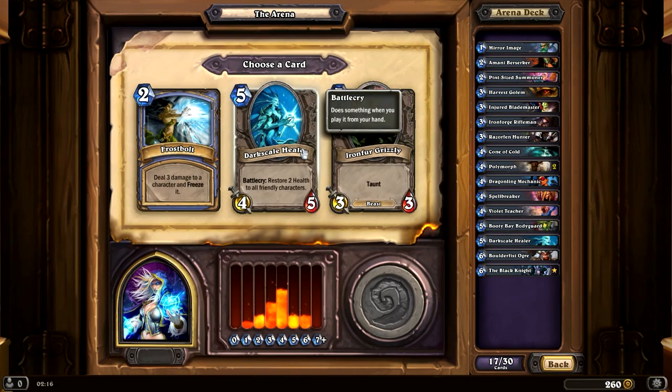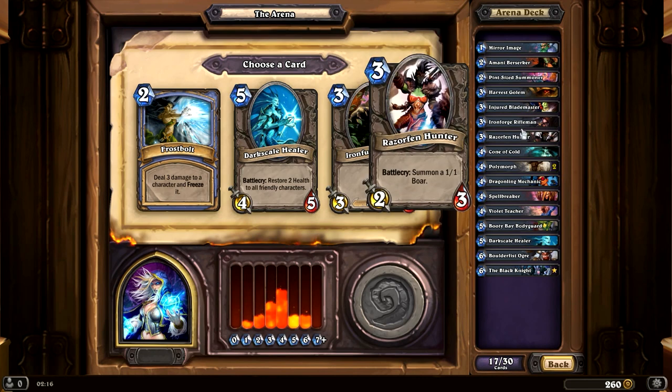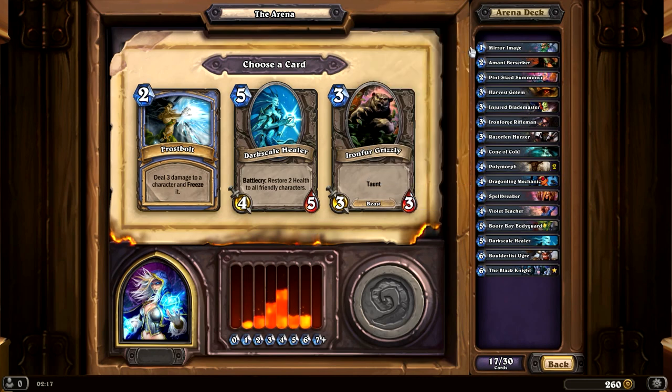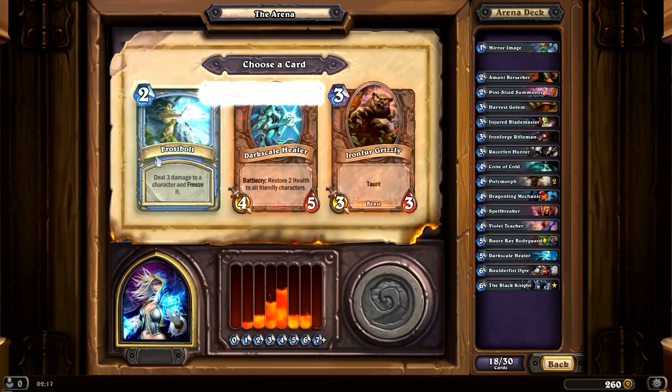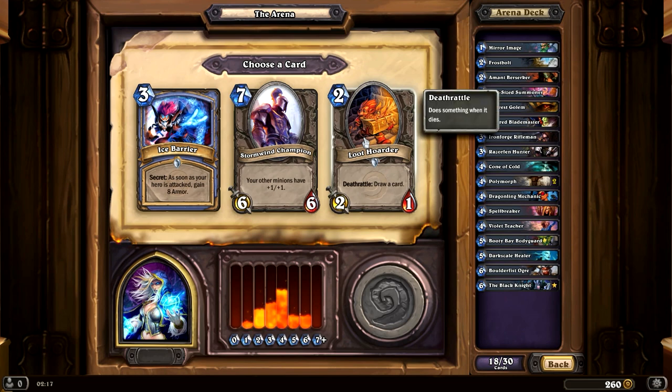That's a tough one. My mana curve is looking pretty standard. I have one, two, three... four creatures for three so far. Maybe a Frostbolt, I guess. Let's see: Shield Block — zero attack, gain 8 armor. And Loot Hoarder, a 2/1 with card draw. That's probably pretty good. I'm gonna go with that.